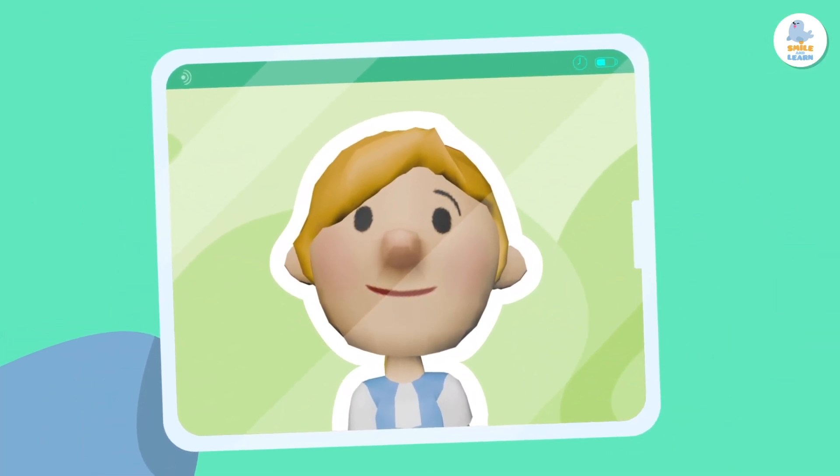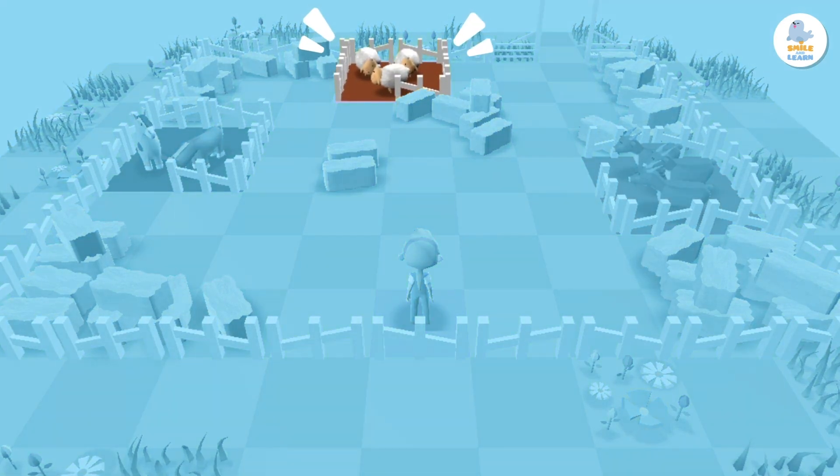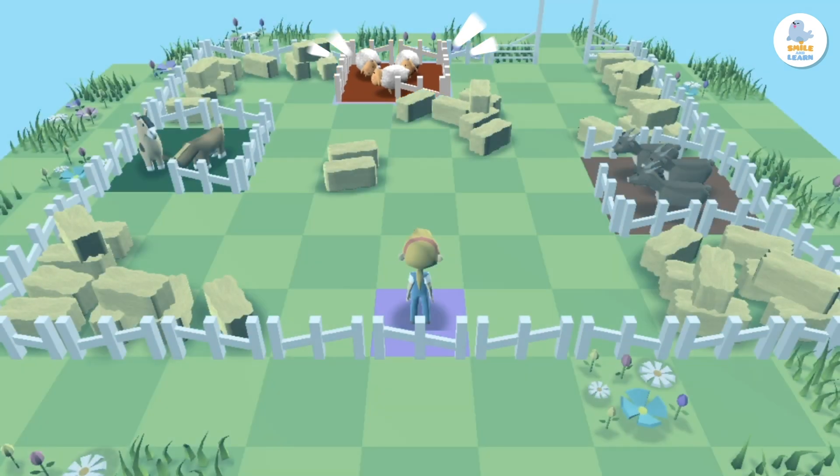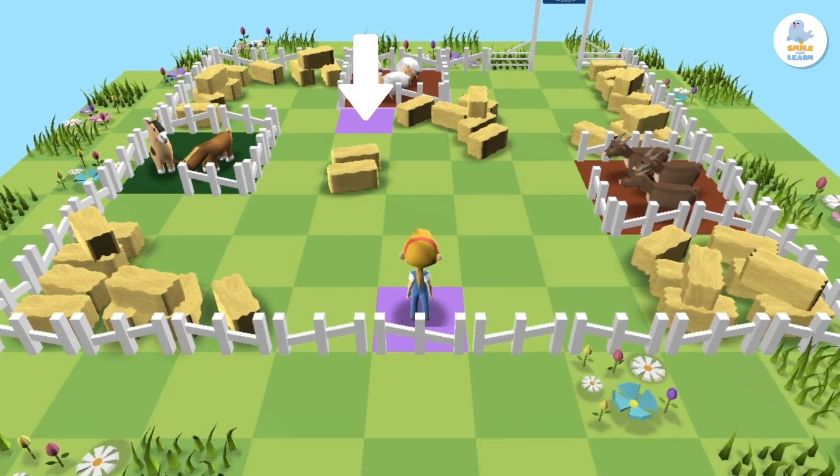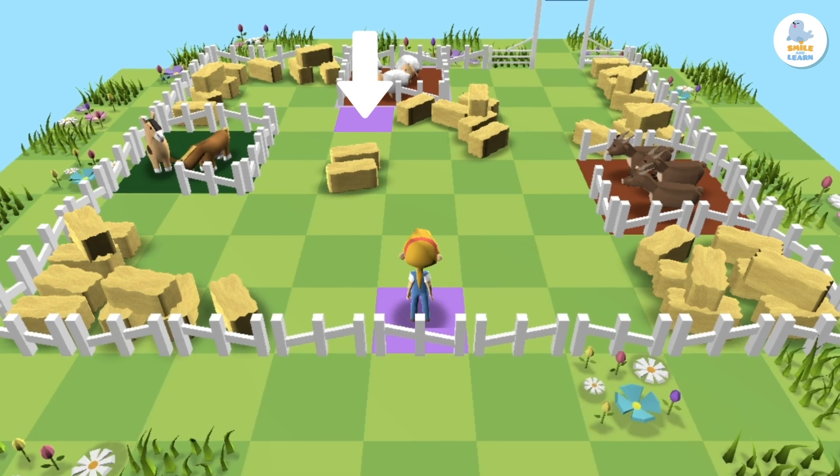This is Peppa. Today she has to visit the sheep on her farm. Do you see the purple square back there? Her goal is to go there.